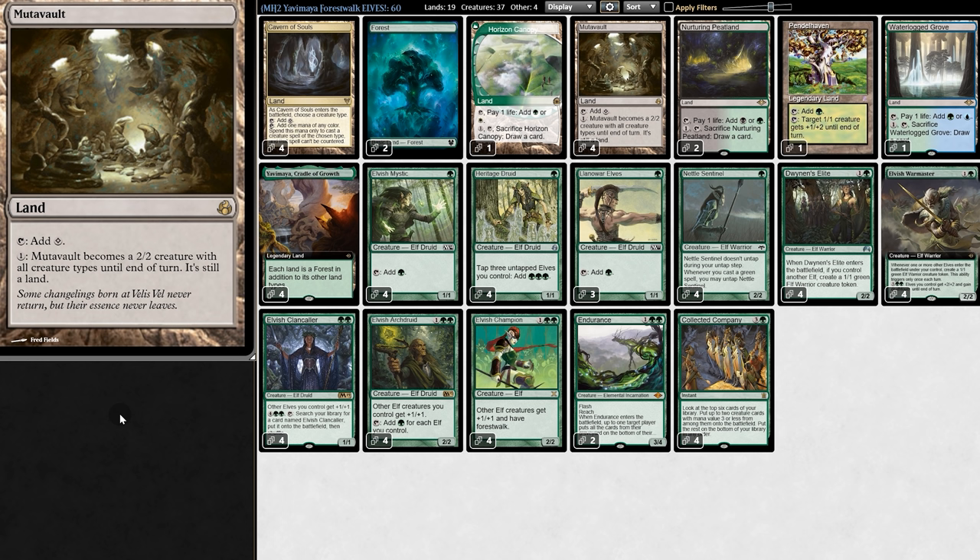Worst case scenario, we have a one-land hand with Mutavault forcing us to mulligan, but it speeds up our clock so much that it's totally worth it. We also have another Modern Horizons 2 card: Endurance.